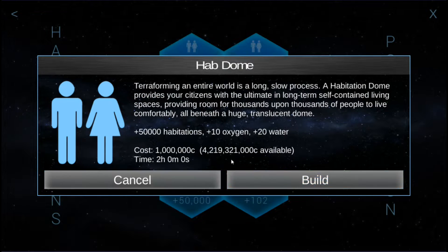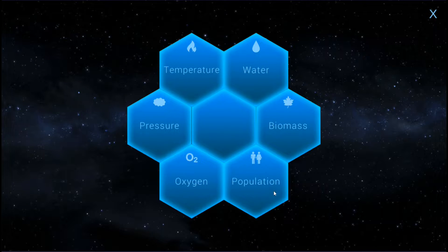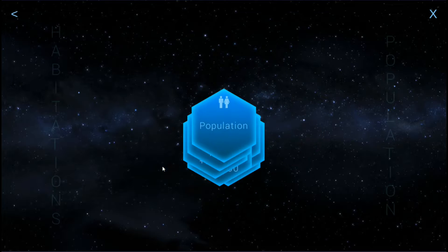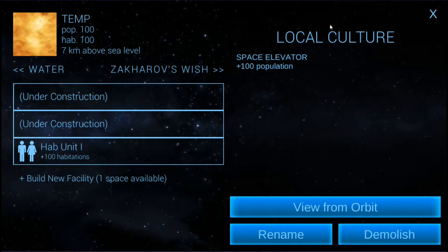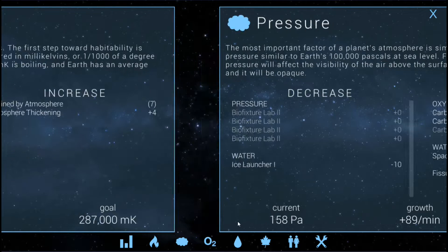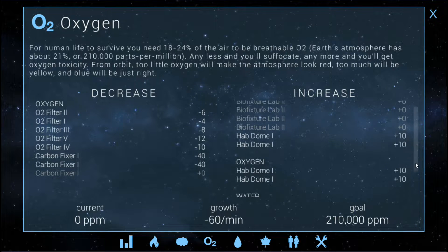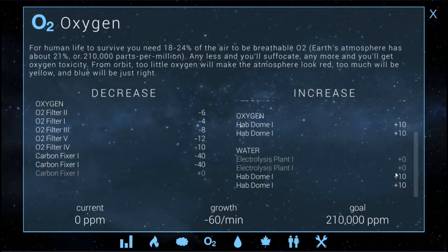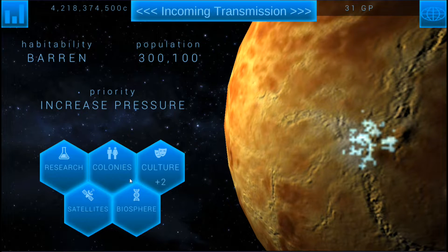The hab dome gives us plus 10 oxygen and plus 20 water. Can we offset the oxygen and water? The oxygen needs to be offset anyways because it's already out of control, so it'll just be the water we've got to mess with. Oxygen is minus 60 but it's already at zero, so we can balance that easily by just turning stuff off. If we build another hab dome that gives us another plus 10, that'll put us at plus 50 — that's what we want. It's going to be the plus 20 water we've got to deal with.